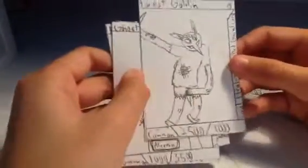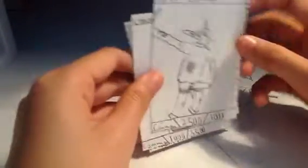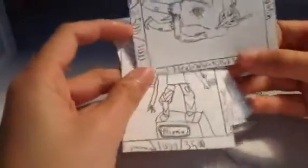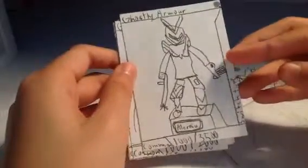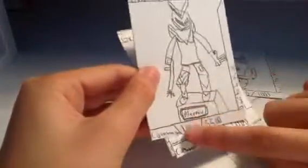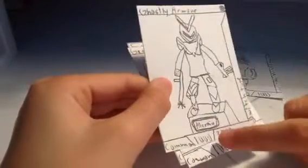Forest Goblin — this was the first card I worked on. I'm really proud of it. Common, of course. 2,500 attack, 1,000 defense. Special ability: Soul Heal — when killed, gain one card. Ghostly Armor — common, 1,000 attack, 3,500 defense. It is also a switch type. Switch types: every turn the stats switch. So first turn, normal stats. Second turn, 3,500 attack, 1,000 defense. Very strategic.